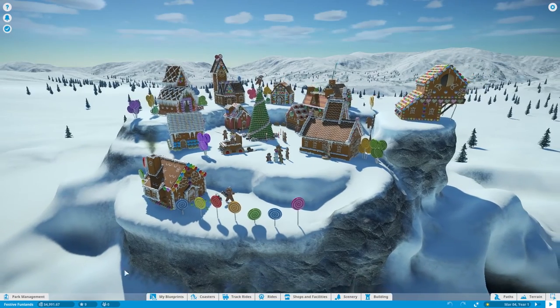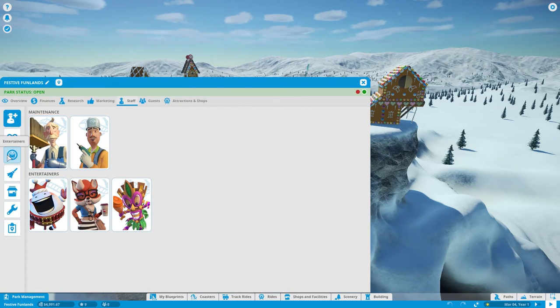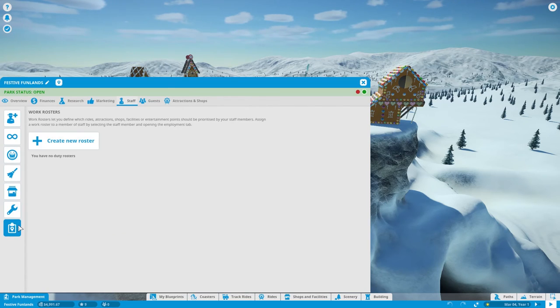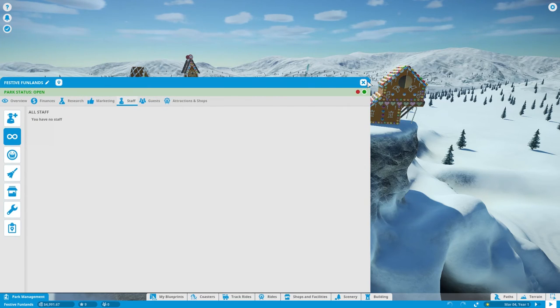First I want to show you some of the stuff they added. In park management they did something awesome - I'm so glad they did this. You've got your entertainers, janitors, vendors, mechanics, and work rosters like normal. But now there's an 'all staff' tab. Once you get people going, it'll show a list of everyone you're working with, their pay, their upgrade status, where they're going, and their work route. It's fantastic. They do the same thing with the shops.